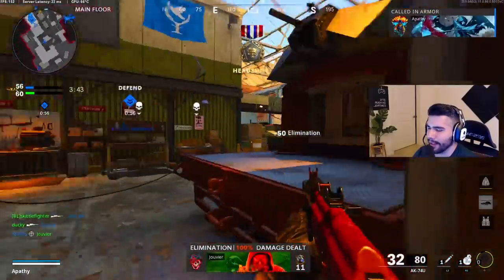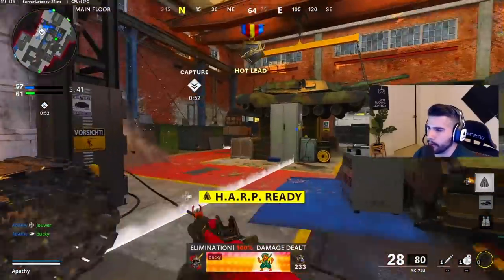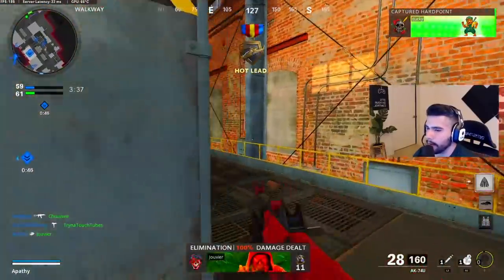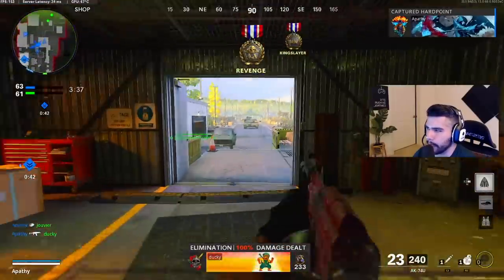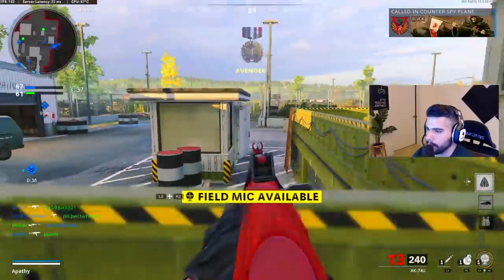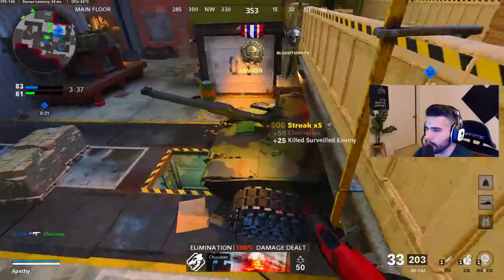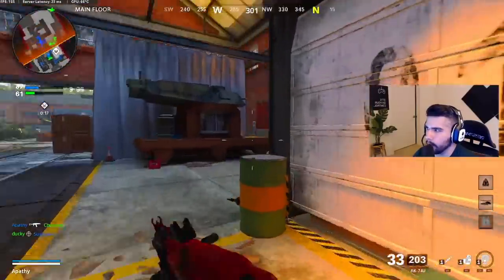I know you guys are thinking I'm crazy for using this class setup — the 74U max recoil — loaded straight into Garrison hardpoint. The 74U is very interesting because it's one of the best guns in the game right now, one of my favorites. One of the pros is the recoil control you can have on this gun — you can beam people so easily.